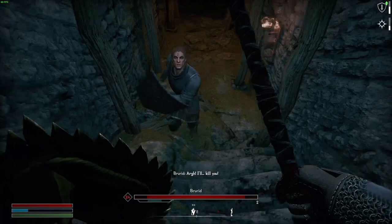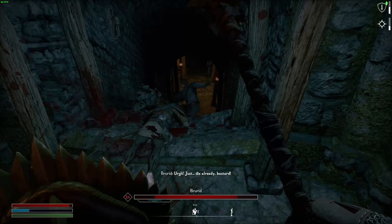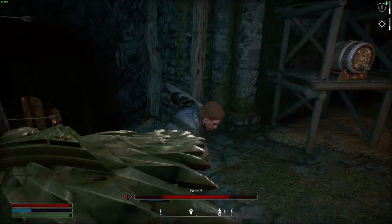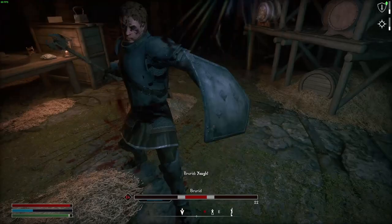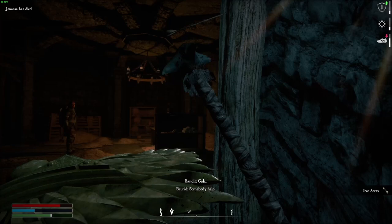He just blocks so fast. I can't kill him, this is gonna be a bit hard. Gotta maintain my stamina and dodge his attacks. I feel like I'm playing a Dark Souls boss — just dodge, hit, dodge, hit. I guess I trapped him. That was a mistake — I did not mean to hit her.